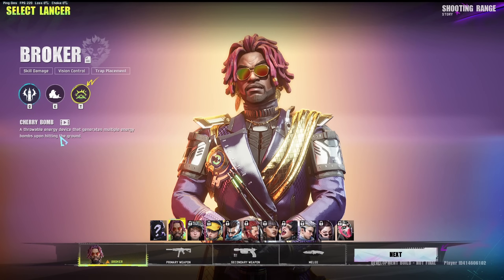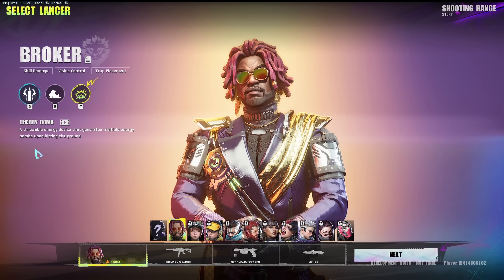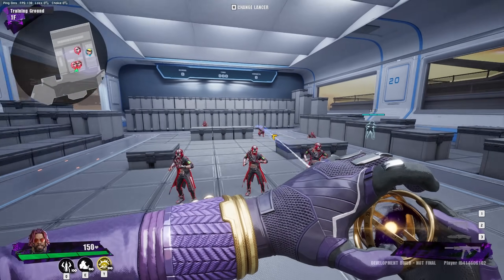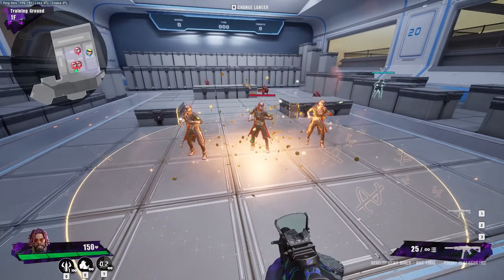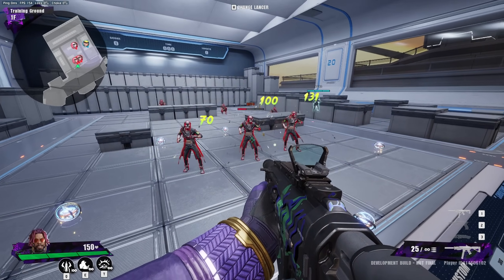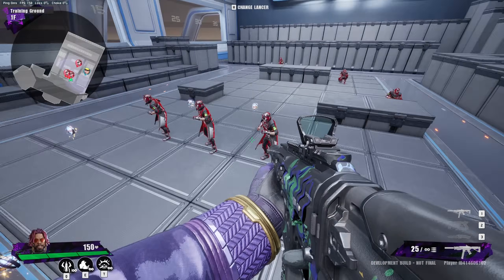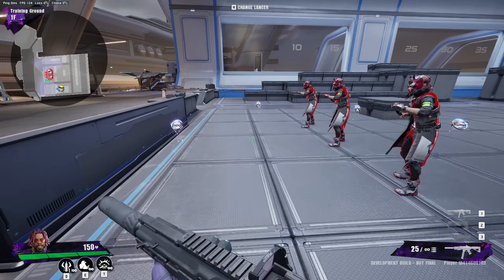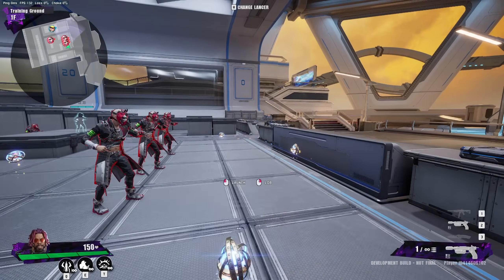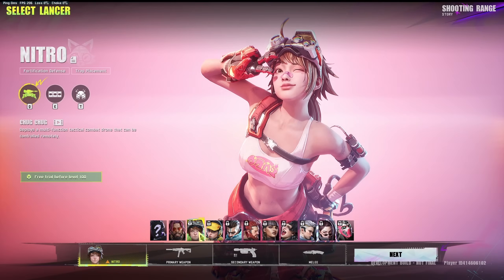Broker's T is the Cherry Bomb — a throwable energy device that generates multiple energy bombs upon hitting the ground. The animations are so cool in this game. You throw it on an enemy and these bombs will explode every couple seconds. People have to run out of that area or they'll get hit. It looks like they have to touch them for them to explode, so that's really cool.